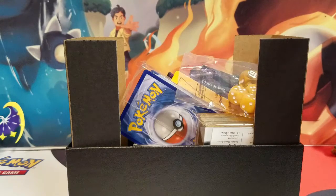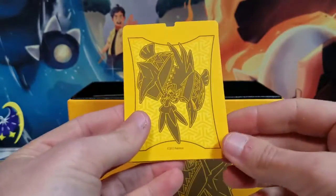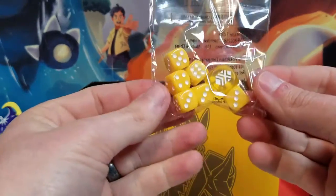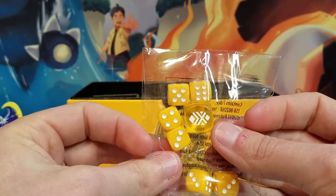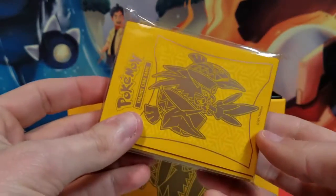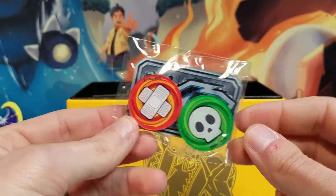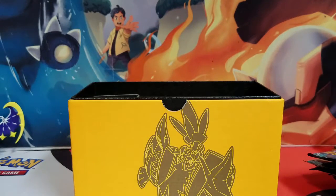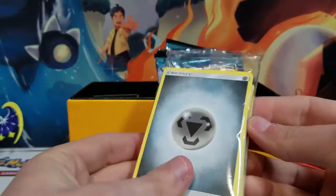Let's open this up. Like most of these, it comes with the standard stuff — we've got the dividers, card sleeves, the poison, burn, and GX tokens. I still love these GX tokens. I got a really cool customized wood one from the local game shop, Break From Reality, so I use that one now. Those acrylic ones are very nice too. We've got should be eight packs, and then the pack of energy.